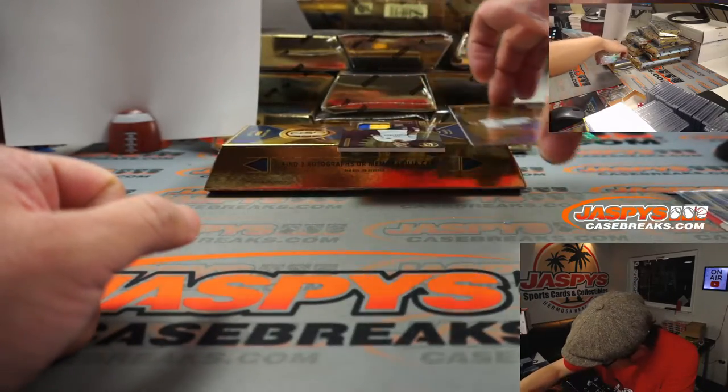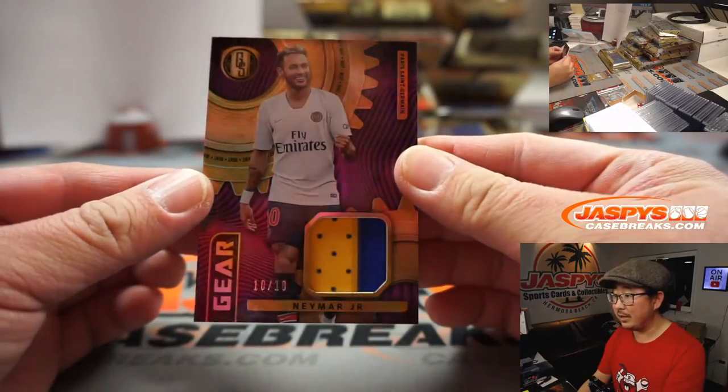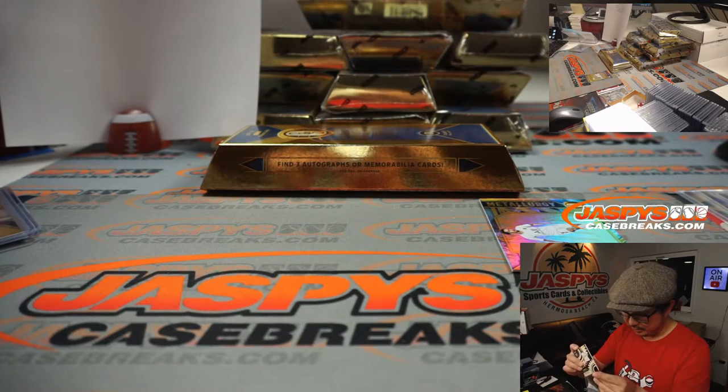Back here is a relic — it's Neymar in his Paris Saint-Germain gear. 10 out of 10, two-color jersey. Going to number zero — Robert Runkle with number zero.